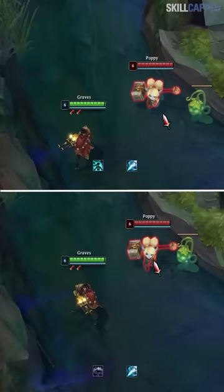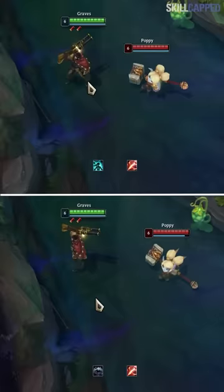Red and blue Smite have different interactions. With blue Smite you can Cleanse or QSS the slow. With red Smite you can only use Cleanse to remove the debuff, as QSS does not work.